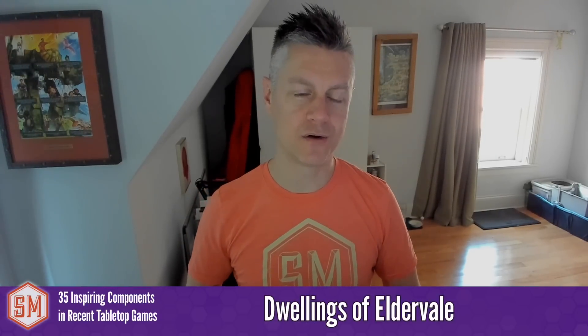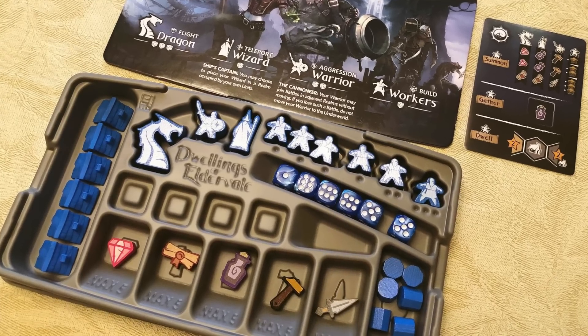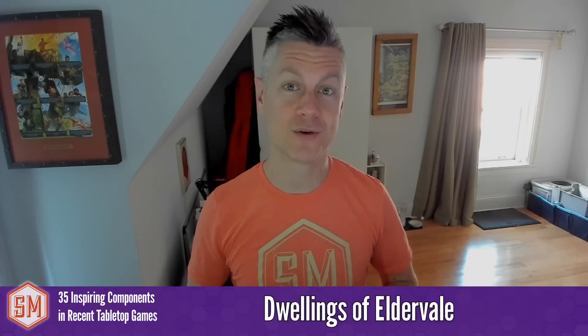Dwellings of Eldervale gets a shout-out for its player trays — one of several player tray mentions on this list. The trays work really well: you pop in the player board and then have all these different slots for where your tokens go.